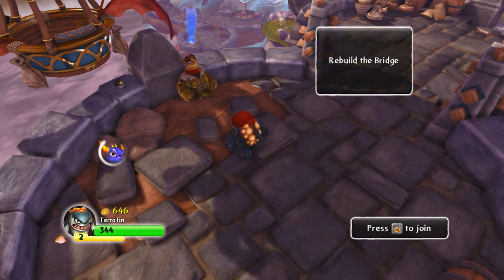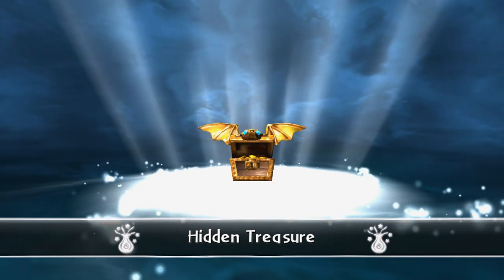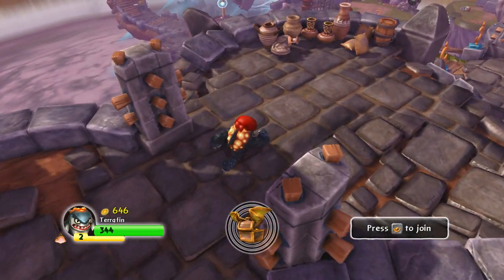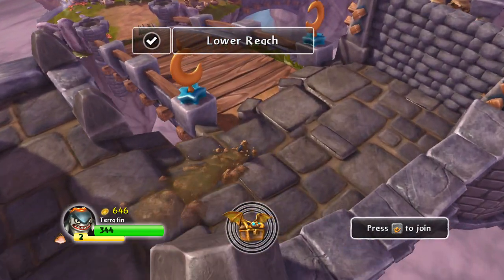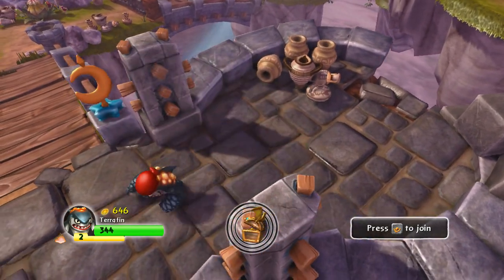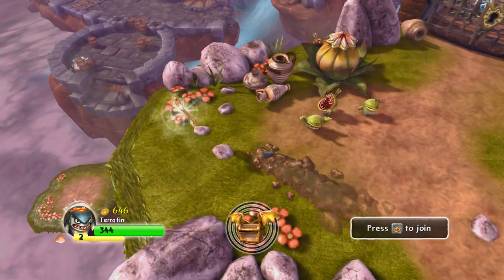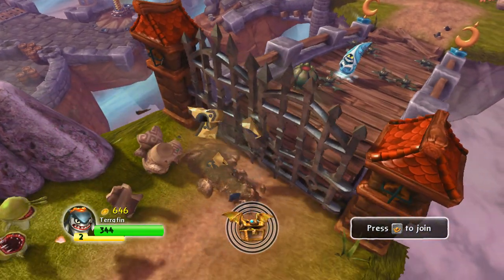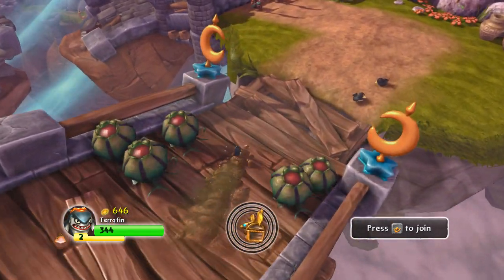Okay, first the treasure chest — hidden treasure. Now you can find a special hidden dragon treasure, and that means somewhere on this board, at the beginning, the end, or somewhere in the middle, there is a treasure. I'm using Terrafin because he has this ability to swim underneath the ground, so he's pretty quick. That'll make it quick for me to find the treasure chest.